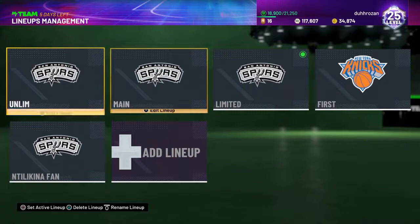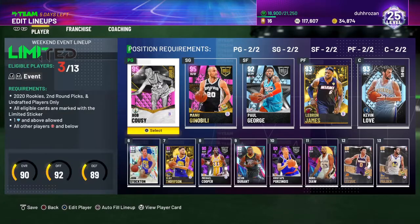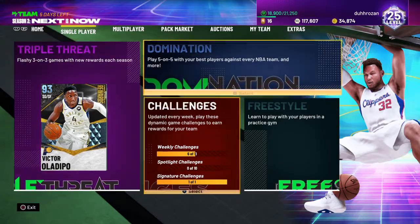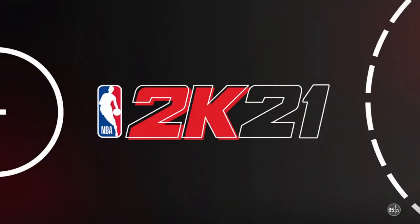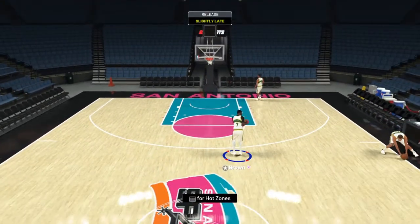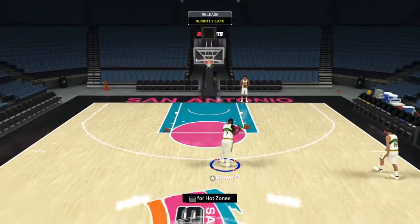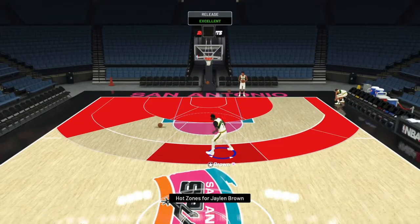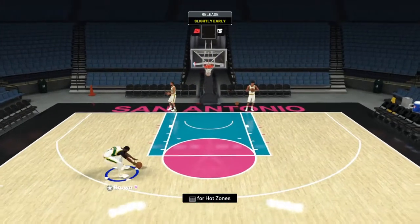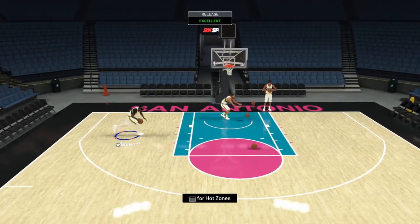I wonder if he actually has any hot zones. Let's just put him in a lineup and go freestyle to check out what Jalen Brown is about. He's got three stars — check out his release, that's kind of nice. Let's see if I'm gonna get a green light... there's a green! He's got hot zones all around the three-point line apart from one side — that's fine by me. This card looks great.